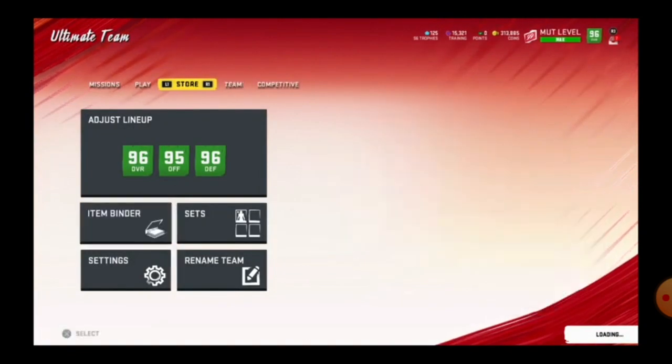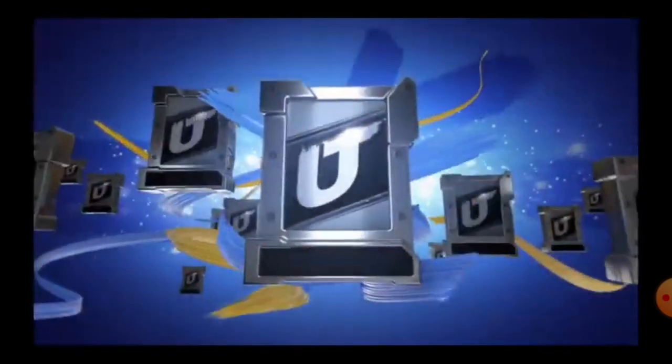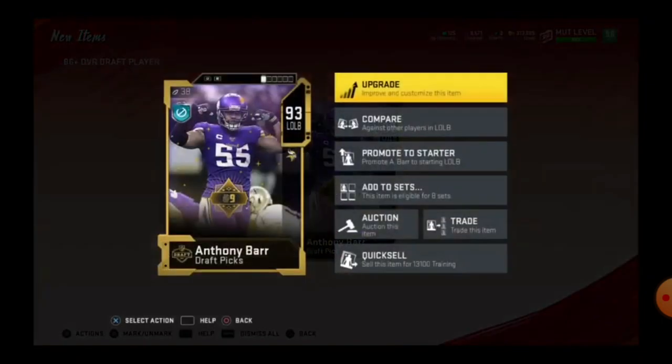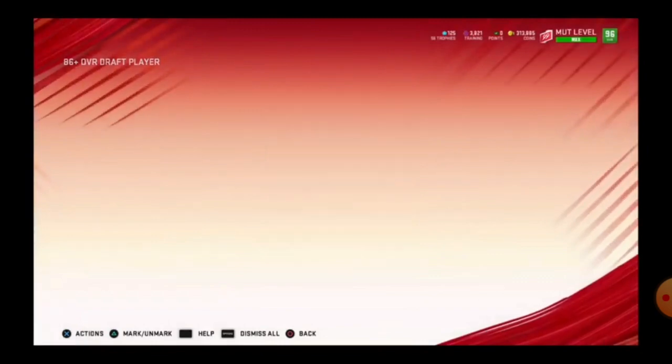91 to 92 pass. Now I have 15,000 training. Going back to the draft pack, 86-plus overall, and I got 93 Anthony Barr. And I also got 93 Roquan Smith.